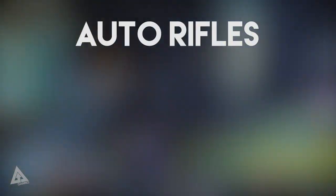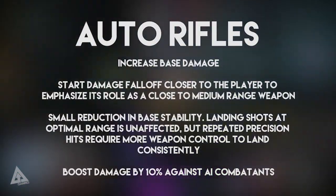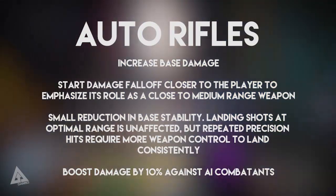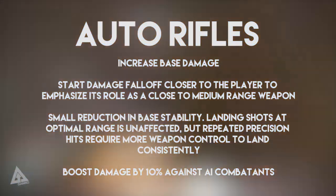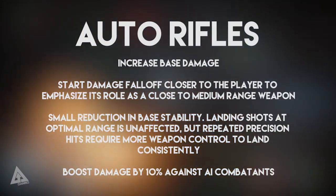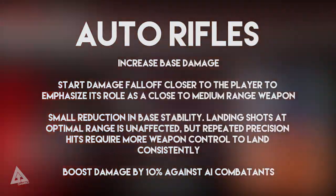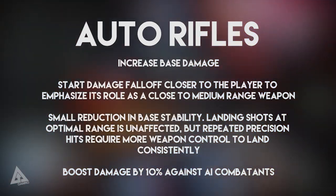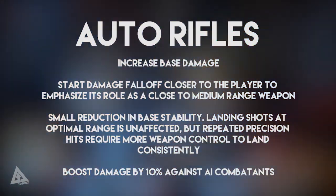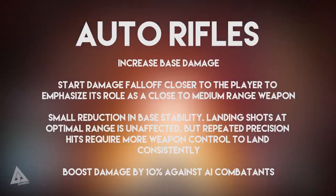First up, auto rifles. They will see an increase to base damage. Damage falloff will start closer to the player to emphasize its role as a close to medium range weapon. There will be a small reduction in base stability, but landing shots at optimal range will be unaffected, though repeated precision hits will require more weapon control to land consistently. They're also going to boost damage by 10% against AI combatants.